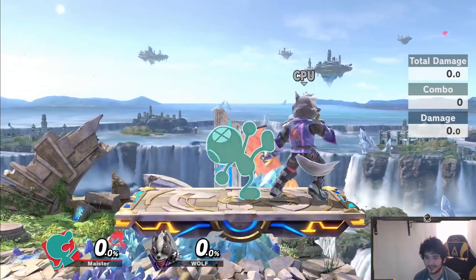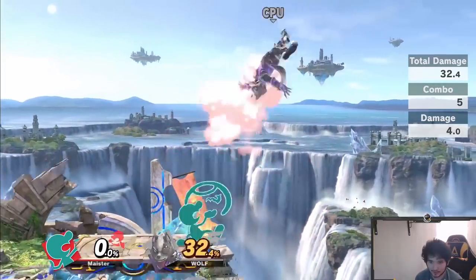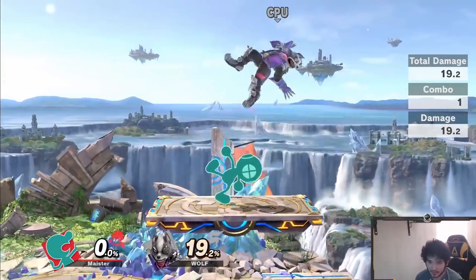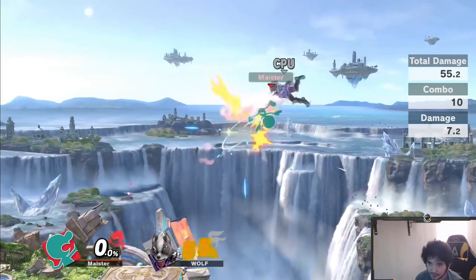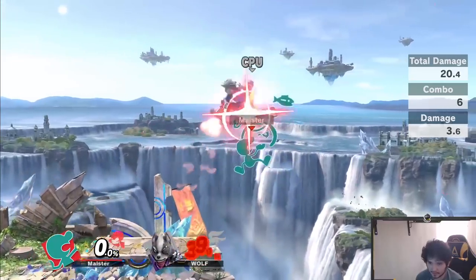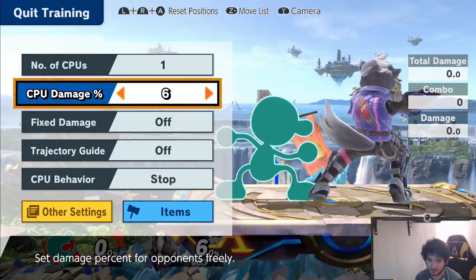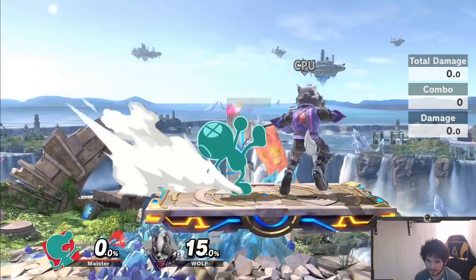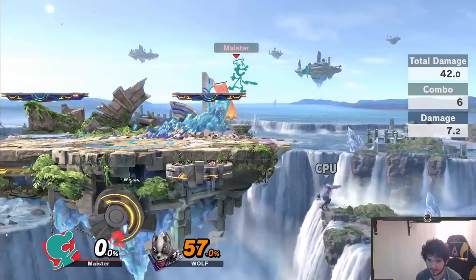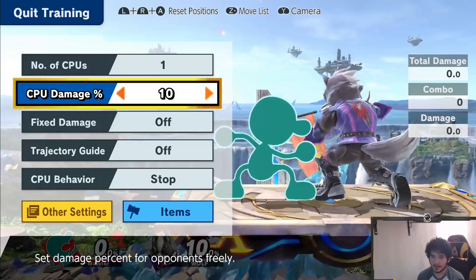Training mode said it's not true but it is a true combo — as you can see there. Up smash is also a great combo starter. This combo is very situational and only works at like zero to ten percent, but if the opponent has more percent it can still work because of staling. At 50% on Wolf it actually still works, so it's easier to combo at higher percents because of the extra hits accumulating percentage.